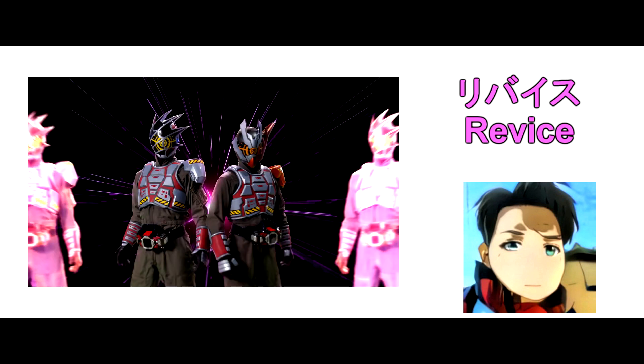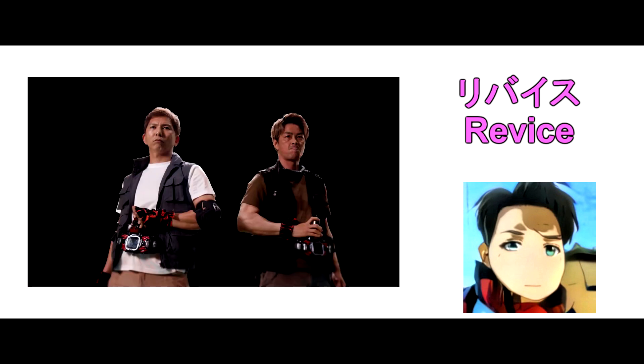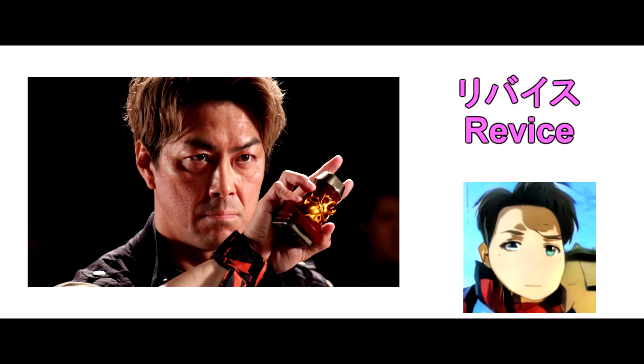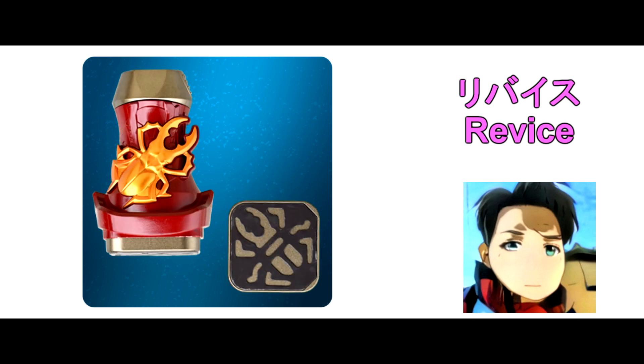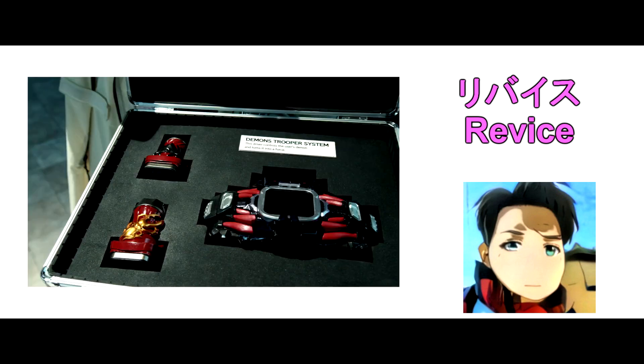4. Kamen Rider Demons and Oba Demons Mass Production Type. The henshin belt is the Demons Driver but the by-stamp is a little different — red and black colour by-stamp with Black Spider and Gold Kuwagata. The Raider System is called the Demons Trooper System.